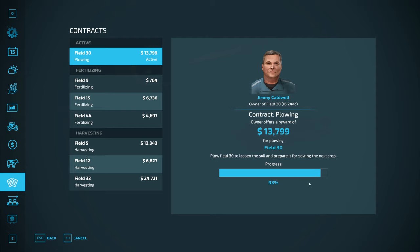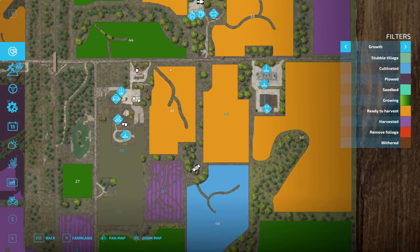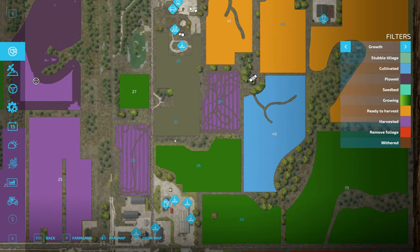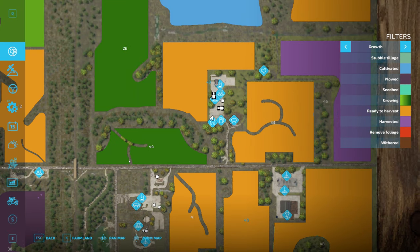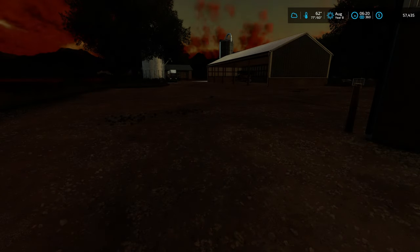Franco is still plowing at 93% done. I can see a lot of fields ready for harvest — yes, our canola field is ready. The corn fields are not ready yet, they won't be until later on. Oh, and our sorghum field is ready as well — all that sorghum is going down to the grain mill to be processed.